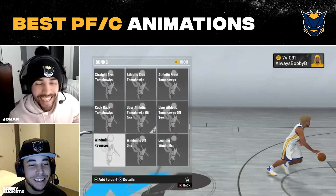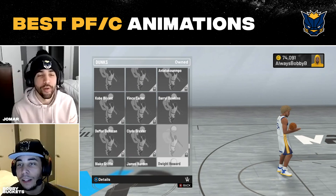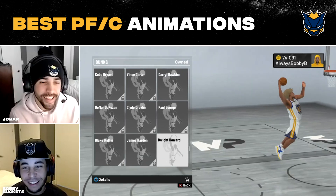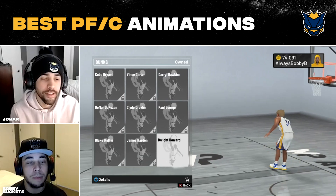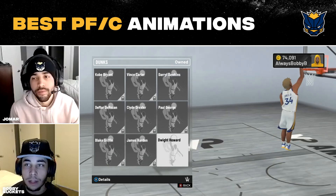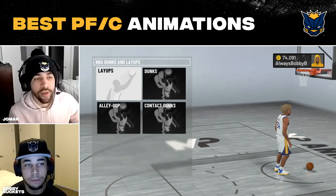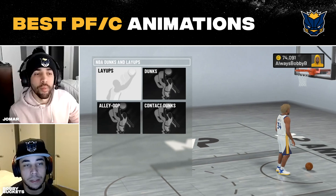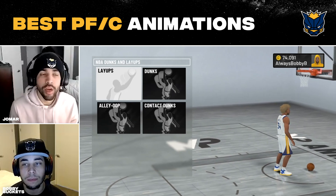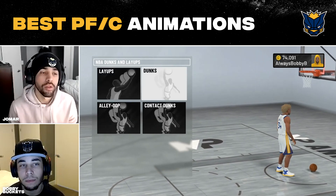For player dunk packages, the best one for bigs is Dwight Howard. He's a freak. It all depends on which ones you can unlock. If you're a popper you probably can't unlock as many, but you'll have some. As a paint beast you unlock a lot more versatility in dunk animations. As a popper, the basic athletic and basic rim scratchers are the ones you'll have — and they are good enough, you won't get blocked that often.